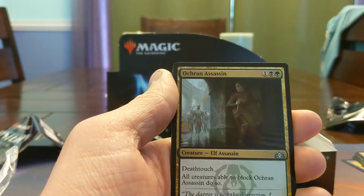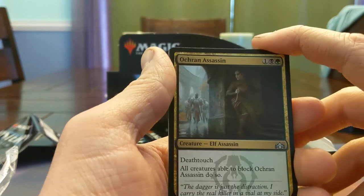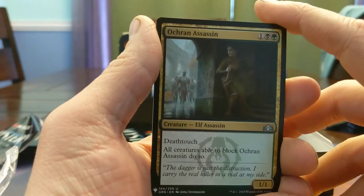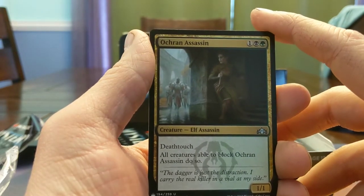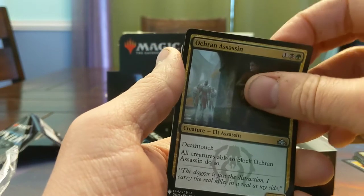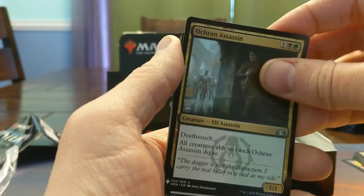Ochran Assassin — this card was pretty freaking annoying in the Ravnica set, I think this was Guilds of Ravnica. If you were the Golgari deck and had one of these, it was solid — a huge pain in the butt, especially if you can pump its power at all. Then you're just plague-winding your opponent.